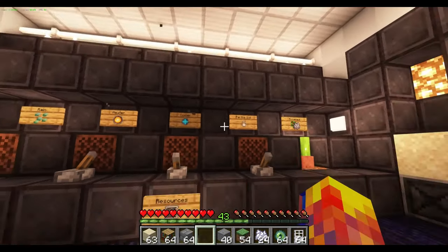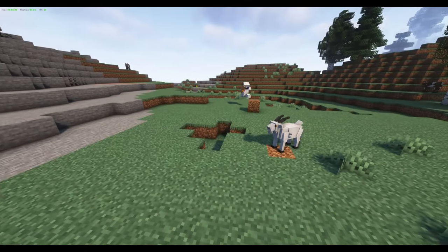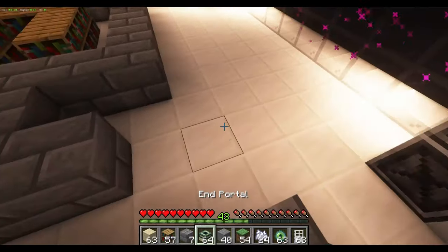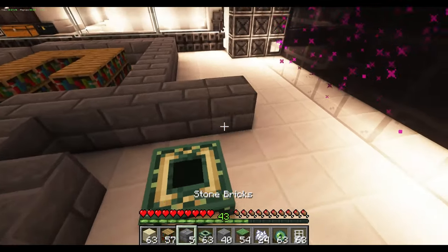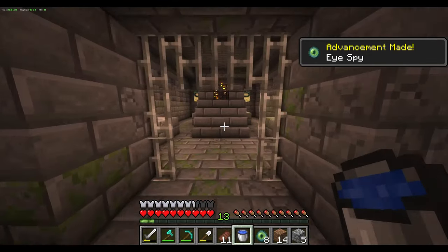I cooled off the machine and now I'll get started on the stronghold generation. It finally stopped lagging. Now I can get to the stronghold. I'm still not done making this — I hope it's confusing enough. There we go! I found it! And yes — it's the portal room!